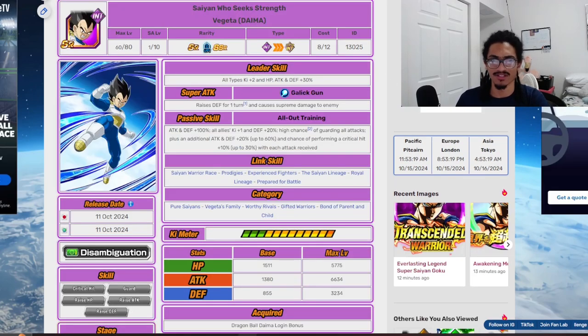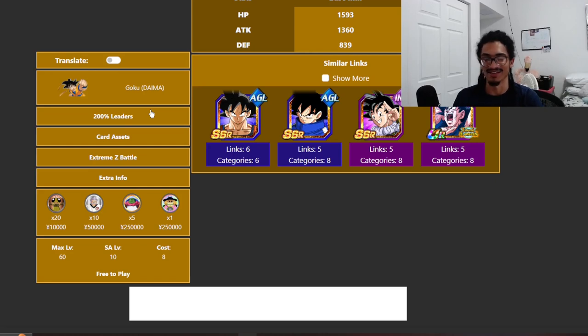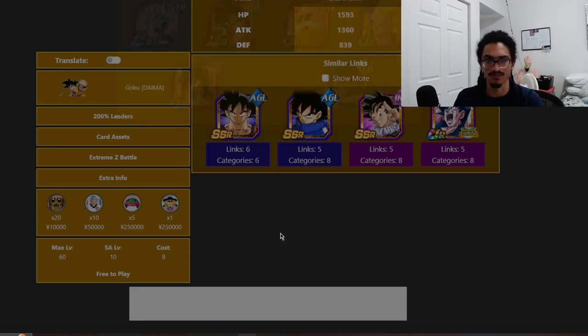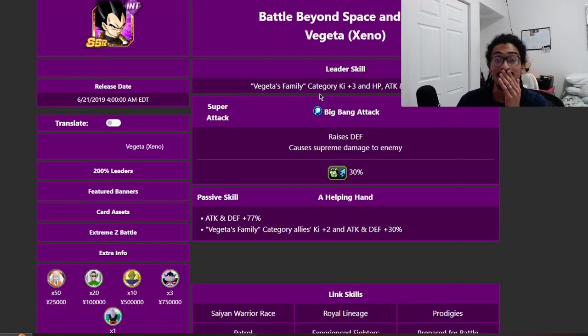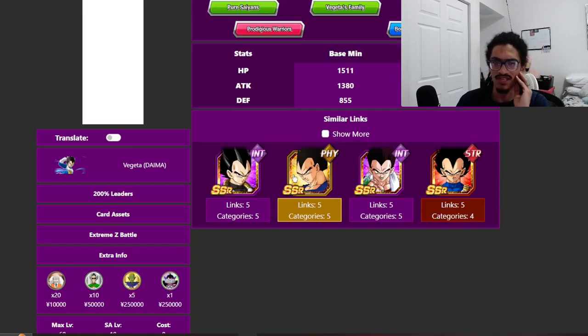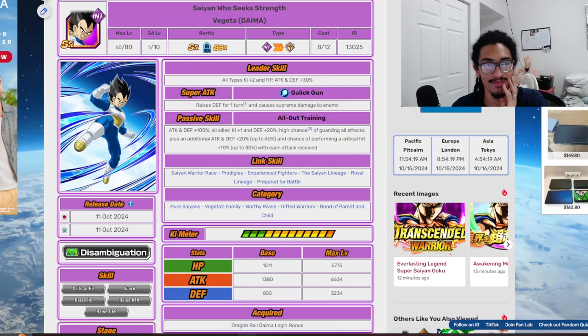Let's see what 200% leader skills these cards are on. I loaded these pages a little late so my Chrome froze — I loaded them as soon as I got home, went to feed my dog, and it just sat static. Goku is on six 200% leader skills, and Vegeta is on three, which makes sense given he's not in many categories. Goku's best-looking partner is the SSR Transforming Goku, and Vegeta's best-looking partner is Xeno Vegito — a Dragon Ball Heroes card, which I believe is summonable.